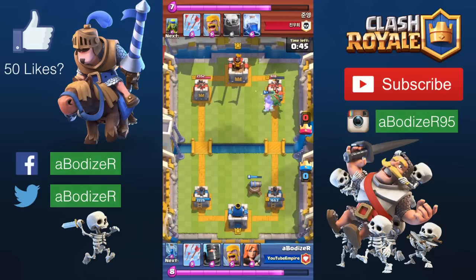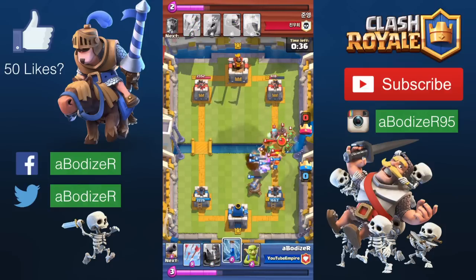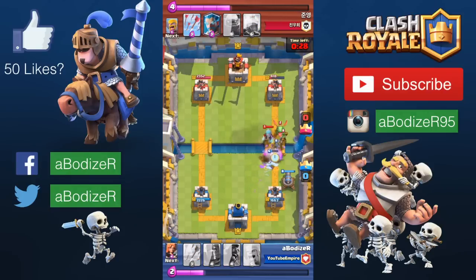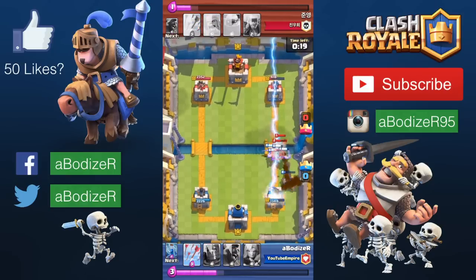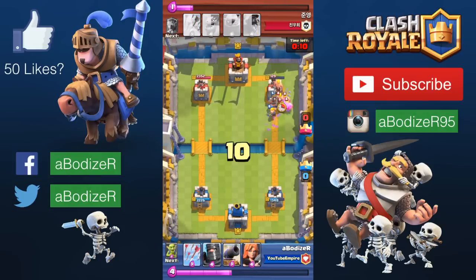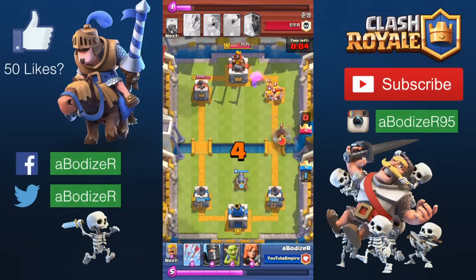The valkyrie is the best for taking barbarians down. This player also has the ice wizard, which slows my troops, but the valkyrie and cannons can handle it quickly. I managed to distract the baby dragon and let the tower take it down while my barbarians handled the rest. It seems like I'm winning — the hog rider is going in, one more hit, 7 seconds left, and I won with a one crown win.